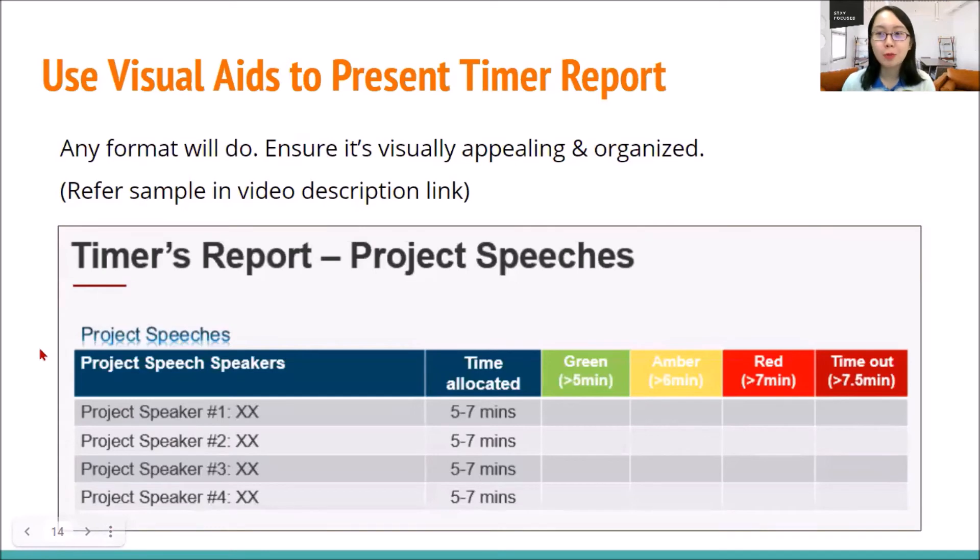In terms of reporting, since online meetings have been introduced, we always want to be creative. That is where you can use visual aids to present the report. Any format will do — PowerPoint, Google Slides, Word format, Excel format — as long as when you present the report it is visually appealing, organized, and clear to see on the screen. Sometimes people use Excel but they don't zoom in, so you will see very tiny words on the computer. Do remember to zoom in if you are using Word or Microsoft Excel. Otherwise, PowerPoint is easier for everyone to see.